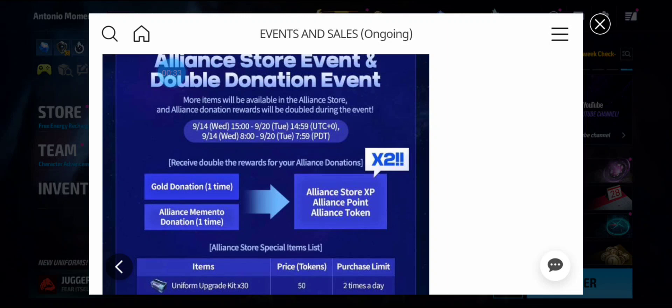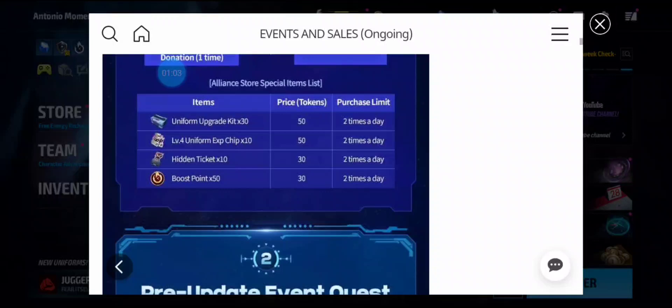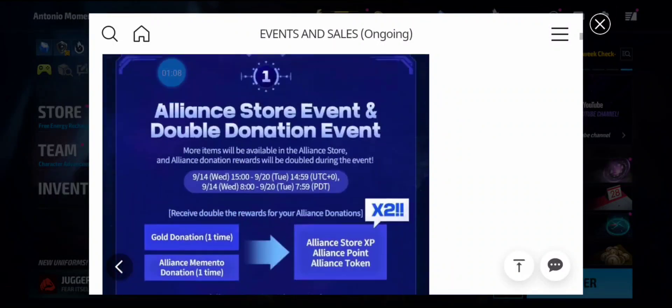As you can see, you can spend your tokens on uniform kits — I wouldn't do that — but your level four uniform chips I always do. You get two times a day, so that's 100 tokens total, and you get 20 of those. On your hidden tickets I get those, and on your boost points I would definitely do those, especially if you're running Dormammu GBR. That way you get your books and your Solar Fountain a lot quicker with fewer runs.